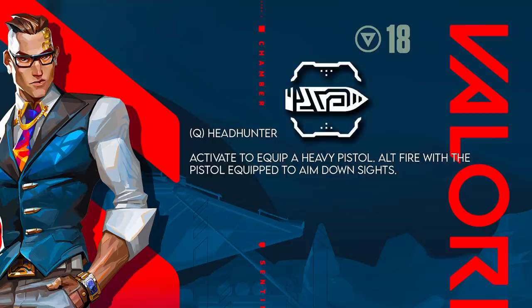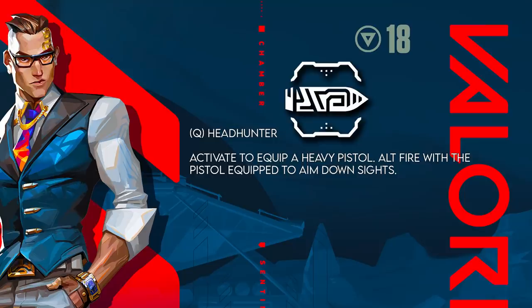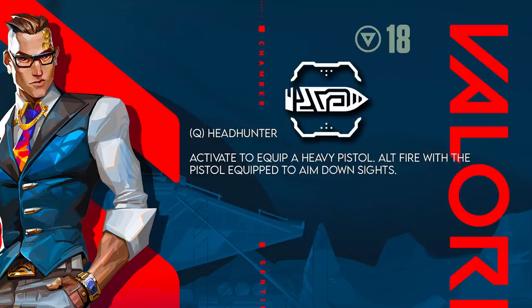The Q ability is called Headhunter — activate to equip a heavy pistol, and fire with the pistol equipped to aim down the sights. Essentially this is his secondary weapon as an ability, kind of like Raze's rocket launcher. It says 'heavy pistol,' so it must be like a Sheriff, but interestingly it says you can aim down the sights with it — which sounds a little broken. Imagine being able to ADS with a Sheriff.